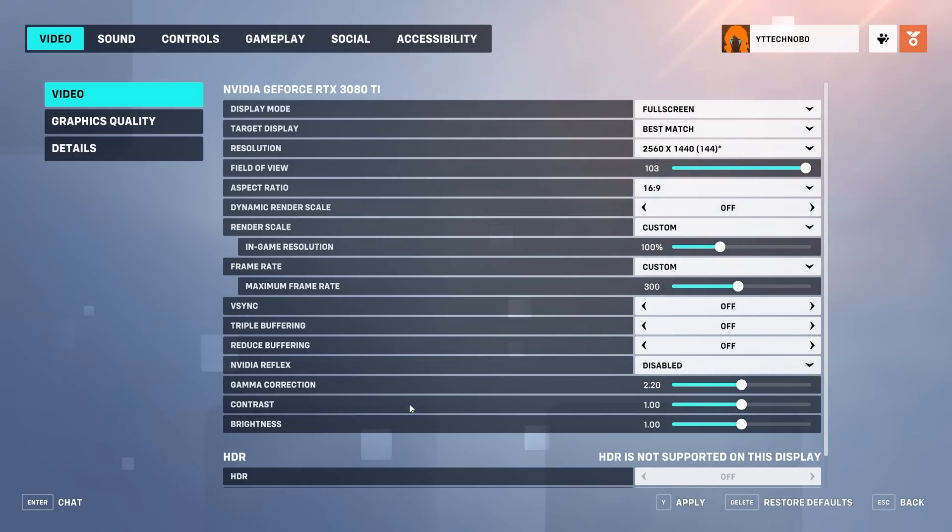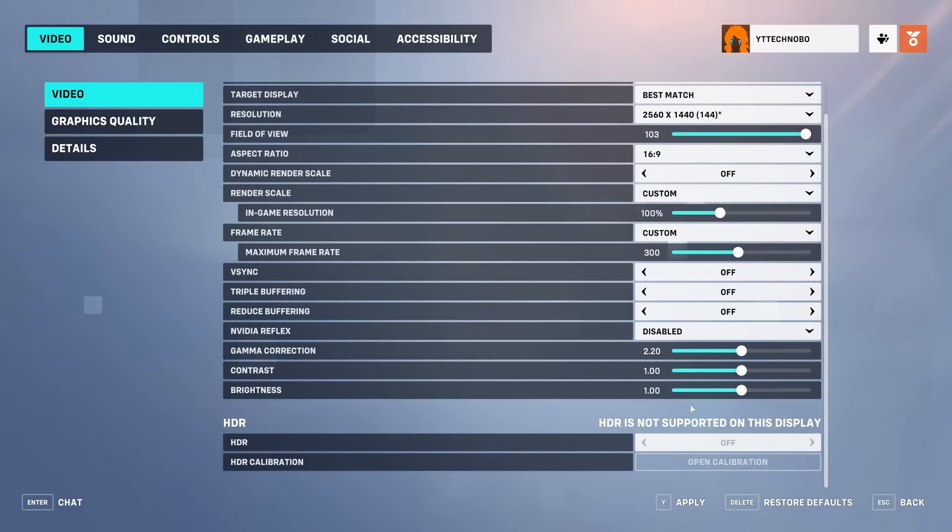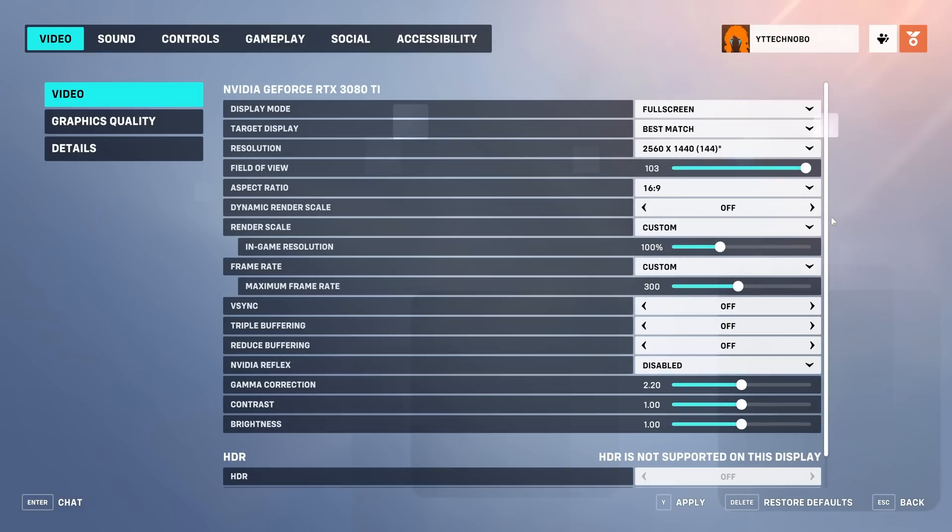Camera correction, contrast, and brightness are all user preference. The same goes for HDR at the very bottom — I've got HDR turned off in Windows but my display does support it, so I would be able to turn it on and adjust the calibration below. These last few settings are all user preference so set them as you see fit and apply your changes.